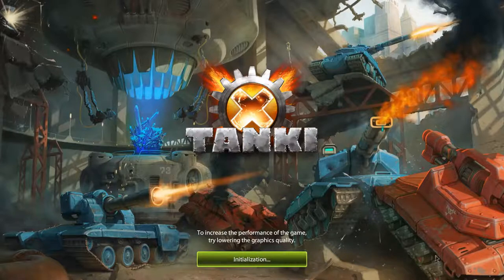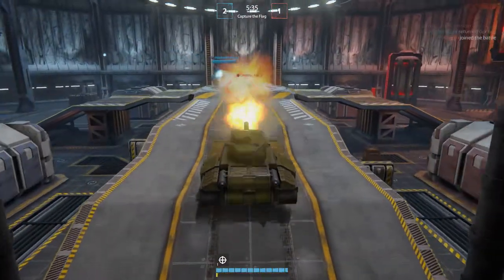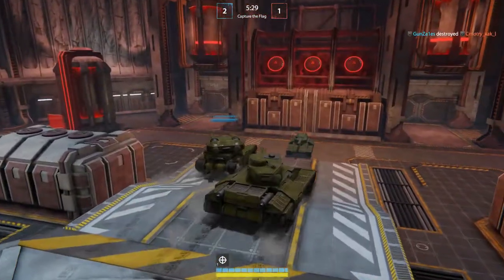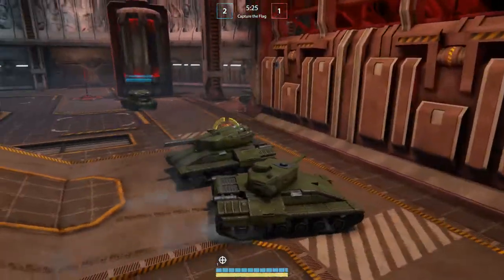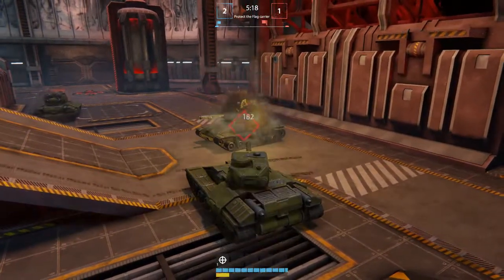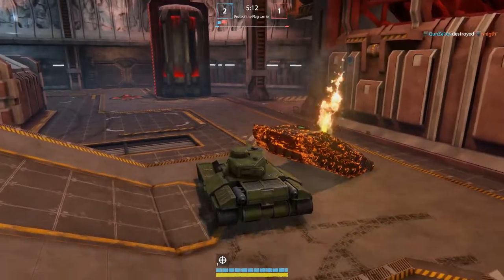Here we go, jumping right in. Got to remember the controls. Oh, this guy's going down — he is dead. See how fast that was? There's no way to go faster; this is your top speed, this is it. He's just sitting there, easy kill. One more — maybe more than one more. Double kill! I had to work for that one.